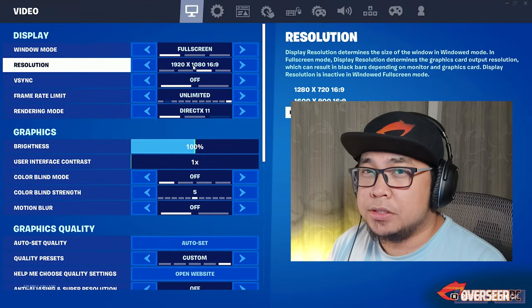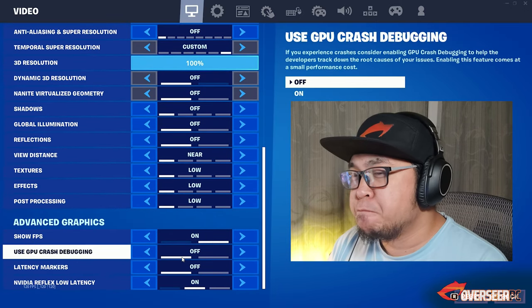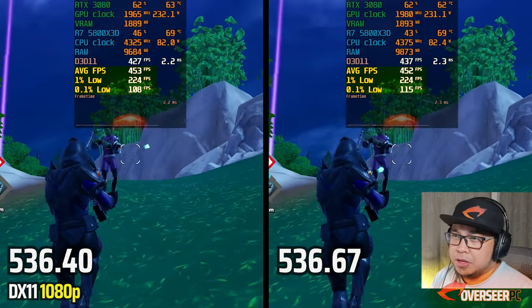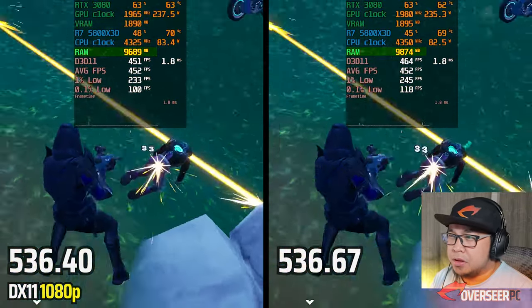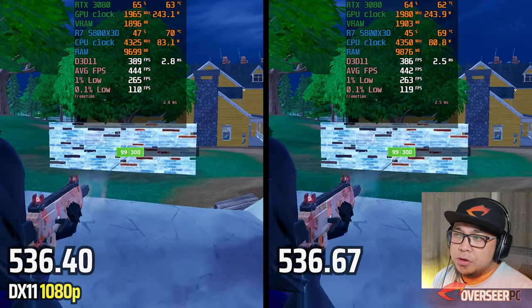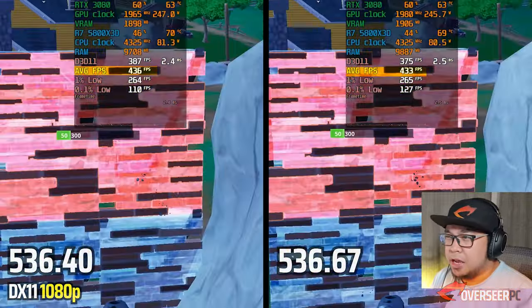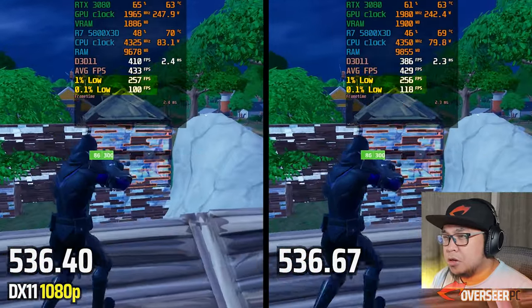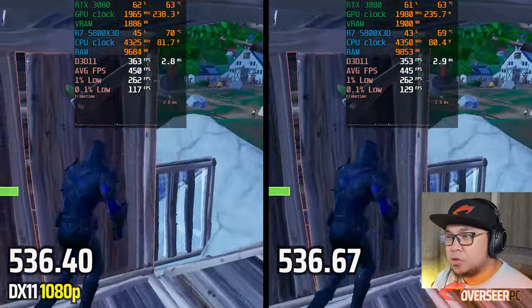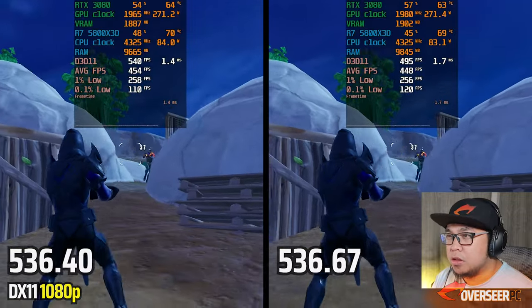Now DX11, competitive low settings. The latest driver again starts strong. RAM usage is higher with the new driver, VRAM is the same. The new driver has better 0.1% lows, average FPS is the same, and there's a small frame time spike but the new driver is much more stable overall. I'd give DX11 to the latest driver.